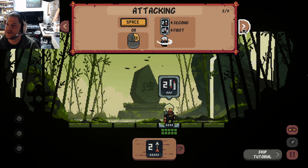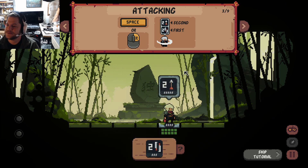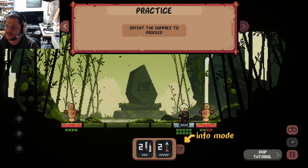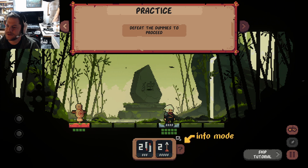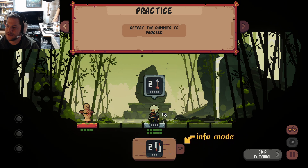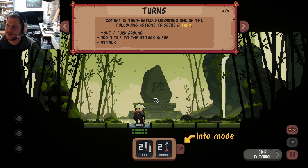Attacking: Space or R. Interesting. I don't know why I wouldn't just attack individually, though. Maybe it just saves time. Combat is turn-based. Performing one of the following actions triggers a turn: move, turn around, add a tile to the attack queue, attack.